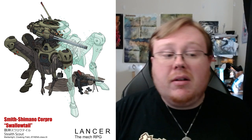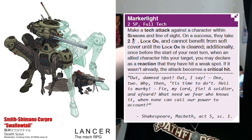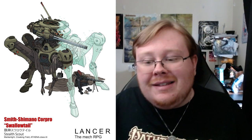The Swallowtail's Marker Light is also a very good ability. When you make a tech attack against a creature within line of sight, they take two heat, gain a lock-on, and cannot benefit from soft cover until the lock-on is cleared. Additionally, once before the start of your turn when an allied character hits your target, you may declare a reaction that they've hit the weak spot, and if it wasn't already, the attack becomes a critical hit. So a full tech attack action can shred the target, deal heat, and ensure allies get a guaranteed crit.